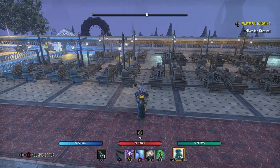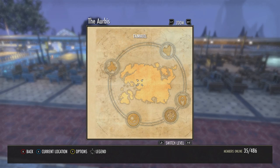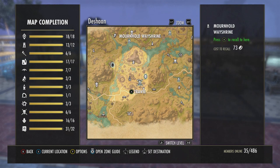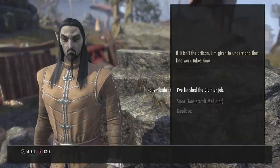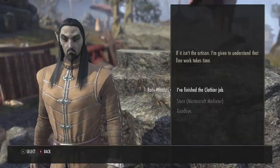So right now we're going to go turn this in and get the vouchers from Rallus Halalu. We go to Deshaan — good old Deshaan, my home base. We've landed in Mornhold. I'm going to go out here where the arrow is, through the door, head southish. Finished — 148 vouchers. If you look in the store, I have 605.